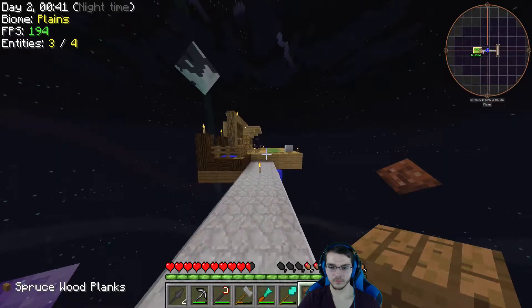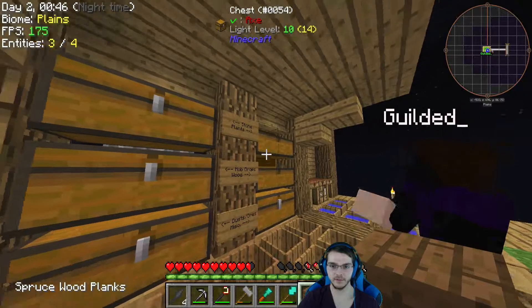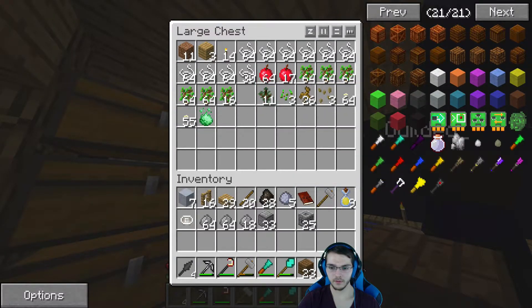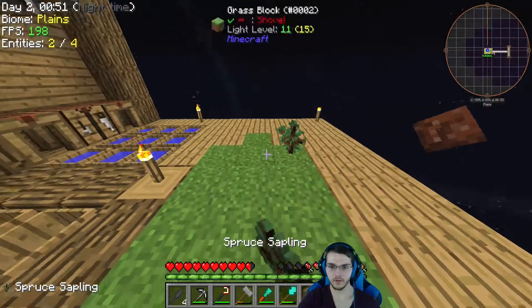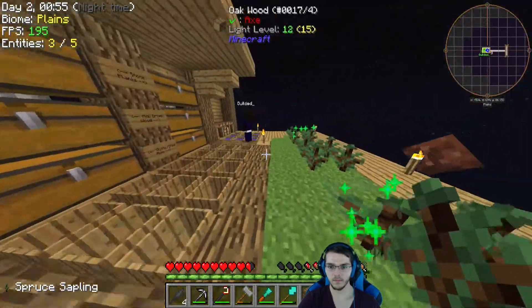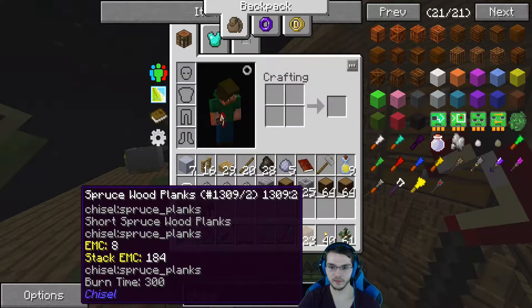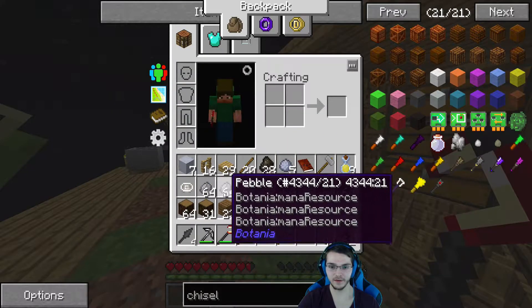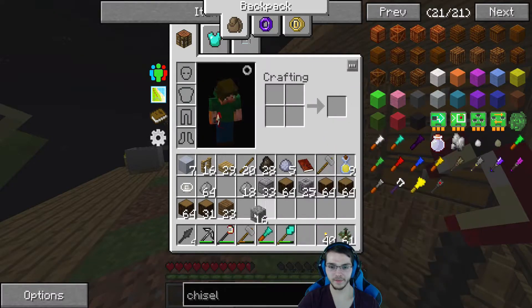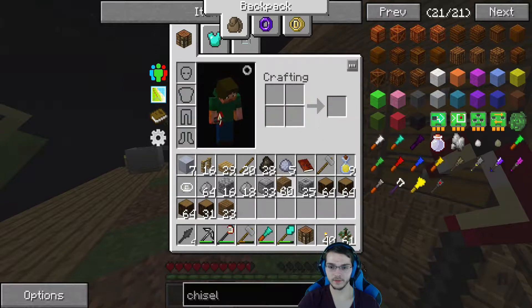I'll put burn time on a piece of charcoal. Sprint jumping is definitely the least efficient way to move. Honestly, I'm liking the way this base looks more than any of the others we've made. I mean, yeah. I don't know why, but it's just working out that way, I guess.